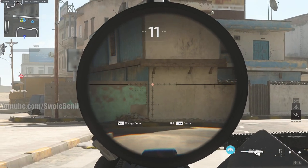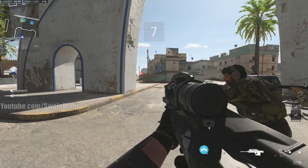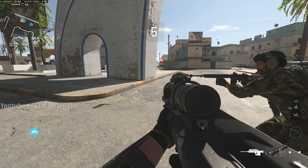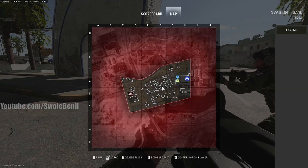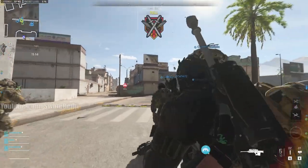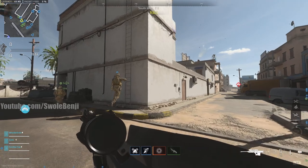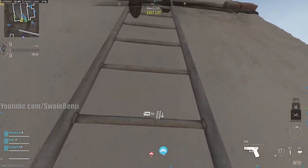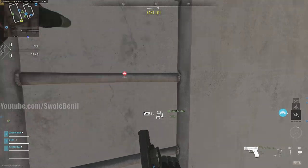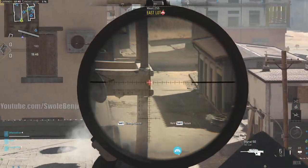Here we go, look at this sucker. This thing is beastly — we can even change the zoom. Let's get started. Let's look at the map; we're gonna beeline it right in the middle here. We need to get up nice and high so we can shoot the bad guys. I want to get up on a rooftop immediately so I can start, maybe even get first blood. Someone's already shooting somebody. Let's go.